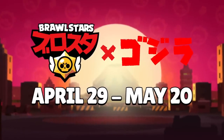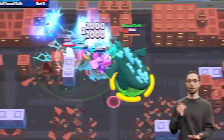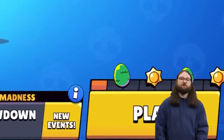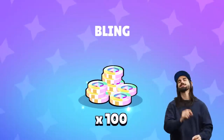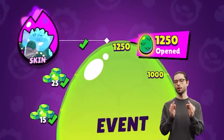Play the Brawl Stars Godzilla event from April 29 to May 20. Recap: free Godzilla Buzz skin and free gems for you and your club. To get them, collect monster eggs to fill the Mega Egg in the club. You collect monster eggs from daily wins, City Smash, and the shop. Each egg can contain resources, new event skins, and mutations. You will get Godzilla Buzz if you're in a full active club.